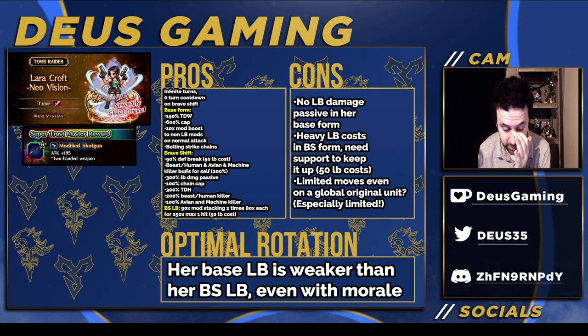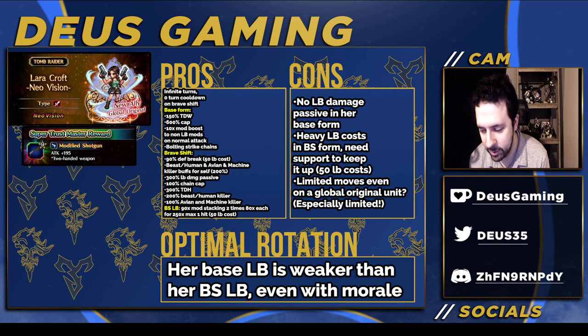Some of you are probably disappointed, because this is a global original unit — not a JP unit with only a few moves. We usually have lots of moves, like Louise, Ling, or Igni. Sky didn't have that many moves either, but all her moves were cohesive, and most people just used Braveshift to Lone Burst anyway. Lara Croft has very few moves, and if you want to fire and abuse abilities, you have to start in base form and shift around. She also has a stacking Lone Burst, so you can't defend or do anything like that without losing the stacks.